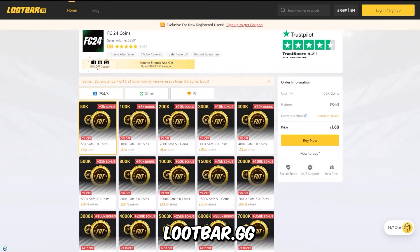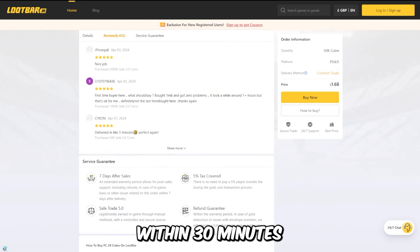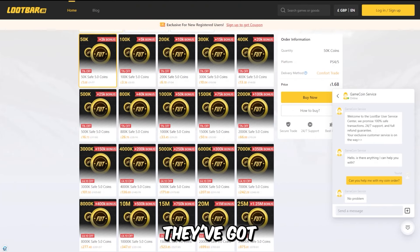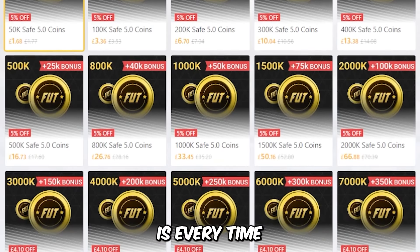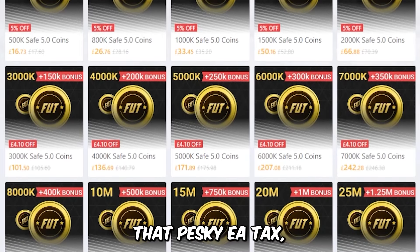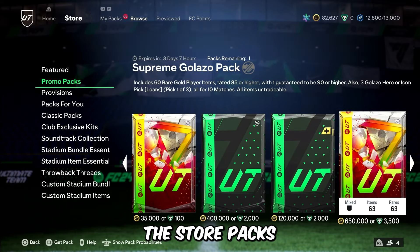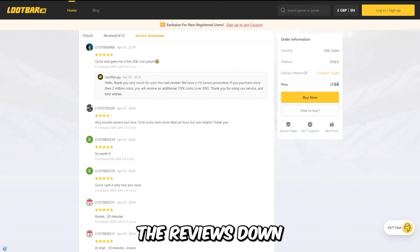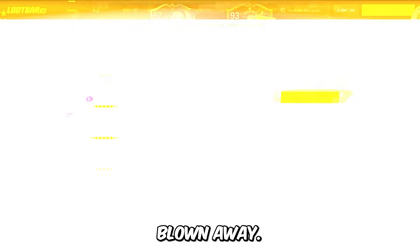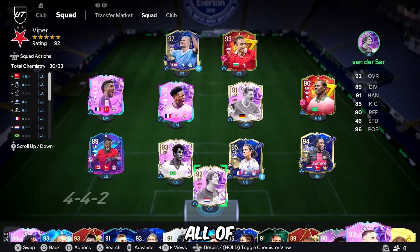Are you tired of coming up against teams that are so much better than yours? Today I might have a solution — welcome to loopbar.gg, the cheapest, fastest and most reliable FC24 coins you'll find. They guarantee delivery within 30 minutes, offer full refunds if you're not happy, and have 24/7 customer service. Every time you buy coins you get a 5% bonus covering the EA tax. Use code VIPER at loopbar.gg to get 8% off all your orders.